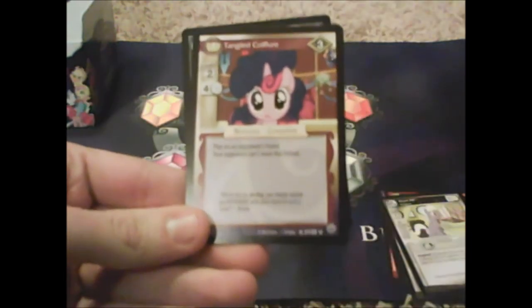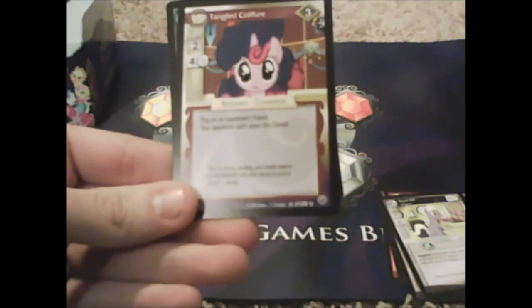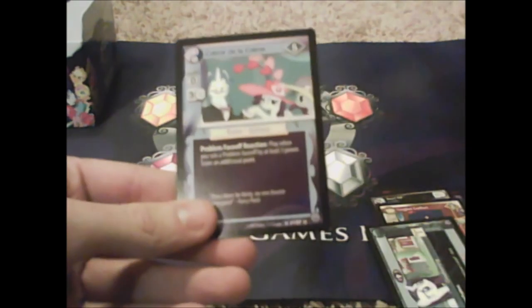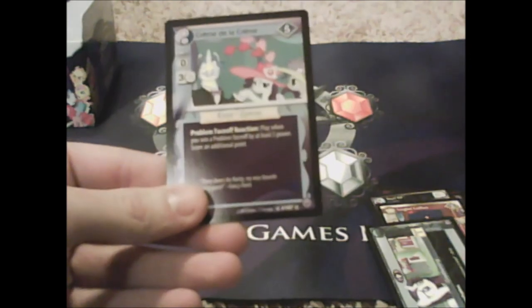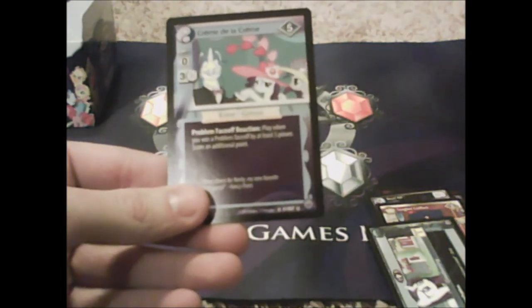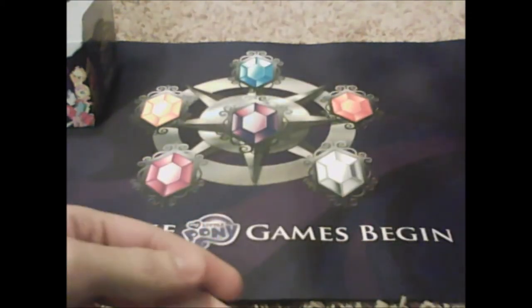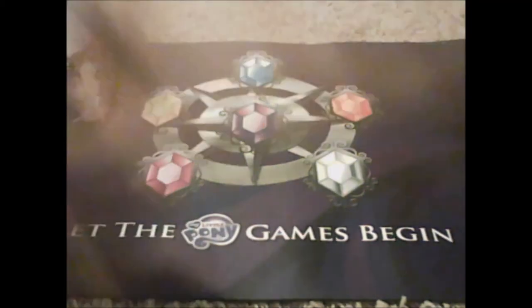Apple Stars — oh that haircut. Tangled Coffee Gear, Hope Healthier. 'Play on an opponent's friend — your opponent can't move this friend.' Cloud Busting, and Crème de la Crème: 'problem faceoff reaction — play when you win a problem faceoff by at least five power, score an additional point.' Score those points!